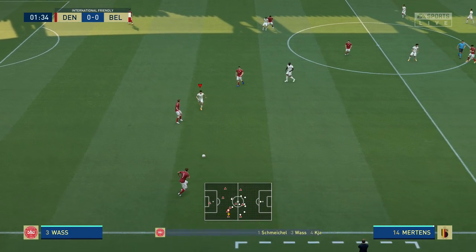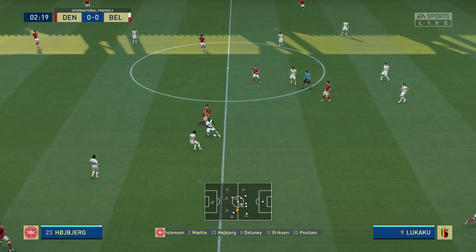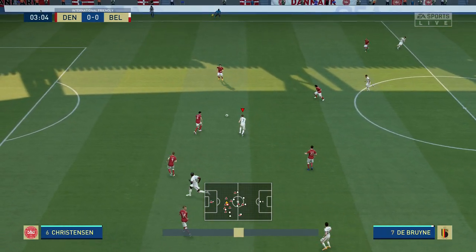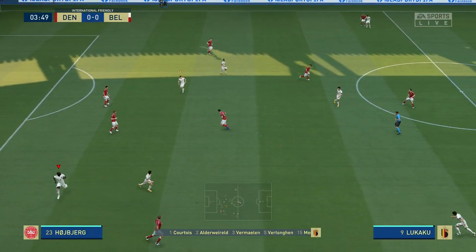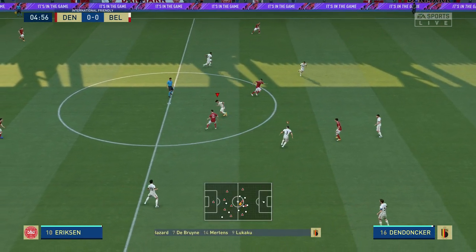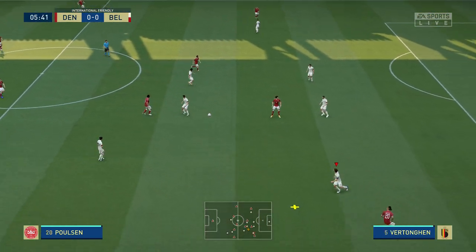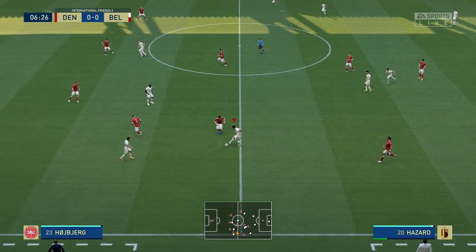This is the line-up for the home team. Kasper Schmeichel stands between the posts. Andreas Christensen plays alongside Simon Kerr in central defence, and they line up with just the one striker. For the visitors: Thibaut Courtois begins in goal, Toby Alderweireld plays with Jan Vertonghen at the back, and Dries Mertens starts alongside Romelu Lukaku.